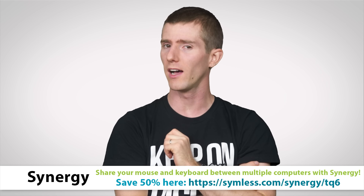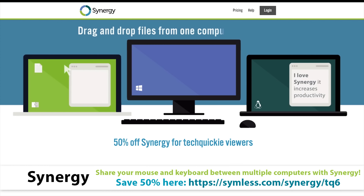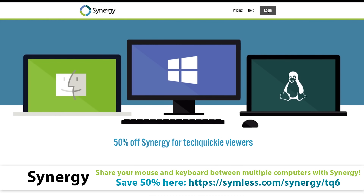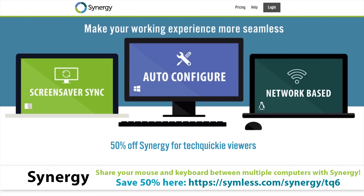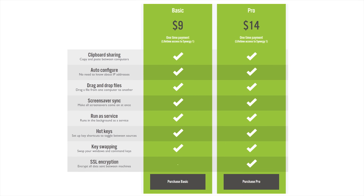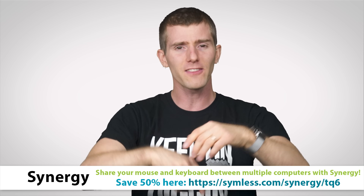Synergy is a software tool that lets you control two computers at once with just one keyboard and mouse. You can even share multiple screens — no more figuring out which peripherals go with your development station, your Mac, or your Windows PC — because it's cross-platform, with features like clipboard sharing, drag and drop between computers, custom hotkeys, and more. It's available in basic and pro versions, with the pro including SSL encryption. Synergy is offering a 50% discount to viewers via the link in the video description.